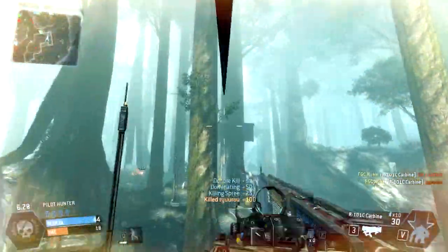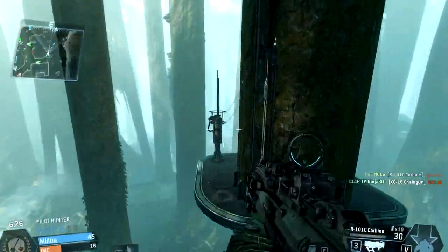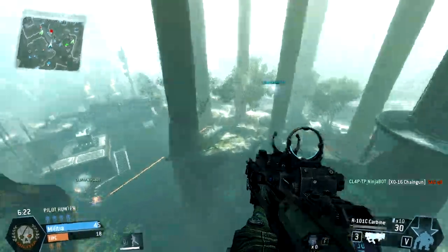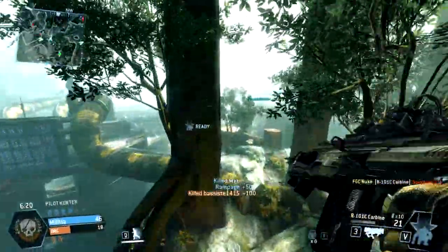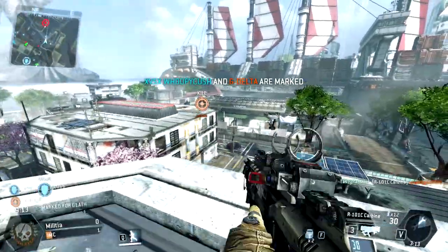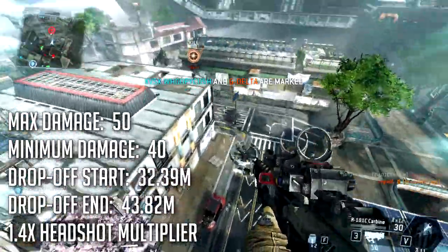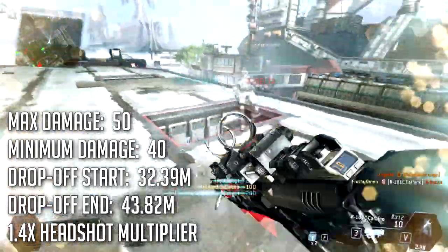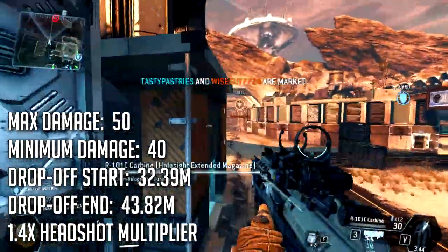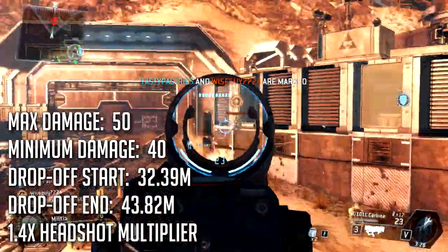The Carbine deals a maximum of 50 damage at close range with a minimum of 40 damage at long range. This drop off starts at 32.39 meters and ends at 43.82 meters, and it has a 1.4x headshot multiplier. This means you're going to have a 4 shot kill out to about 32.4 meters, and anything past that is going to be a 5 shot. Headshots do not make any difference within your effective range unless you're getting like 3 of them.